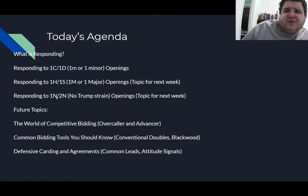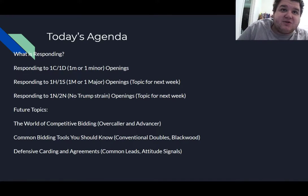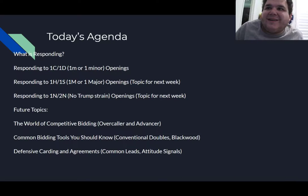Then we'll get to responding to no-trump. If you ever buy a bridge book — like Audrey Grant's Beginner Bridge Series or the classic Club Series from the American Contract Bridge League — those are common beginner books and probably fine. There's no real great standard modern text, but come to my YouTube channel and tell your friends. One and two no-trump openings are kind of an introduction to a bridge concept known as conventional bidding, which is a little scary at first but a lot of fun — so we're saving that for later.